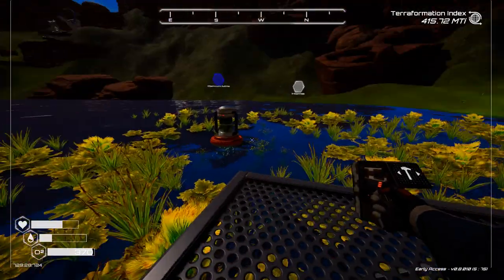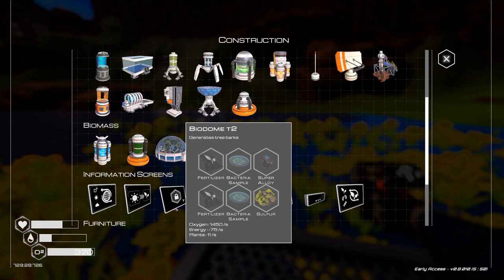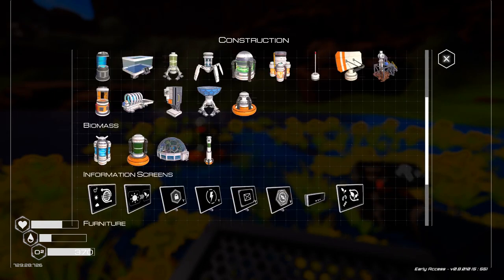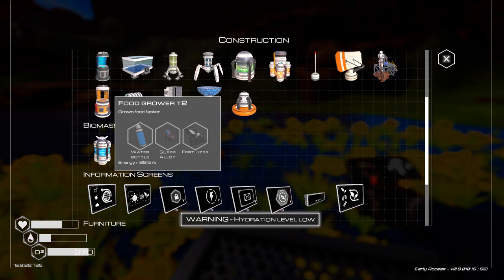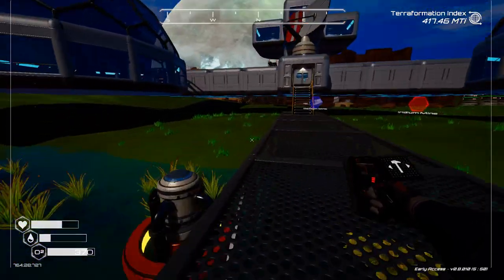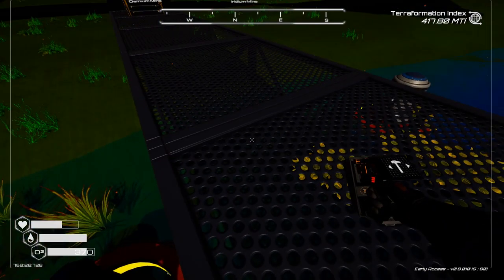I decided to come out to see what I have first, but I already upgraded those. And I got the bio dome tier two. There's a bio dome tier one — it grows food faster. Damn, I don't know if I want that, because I've got to tear apart all that crap.